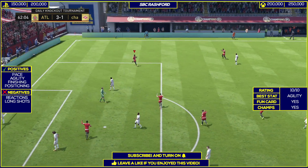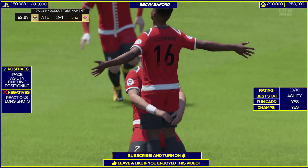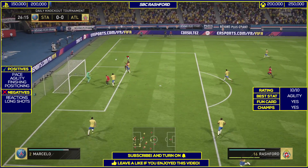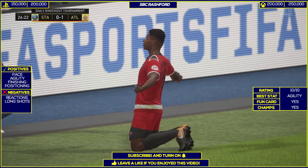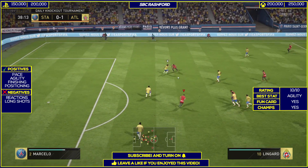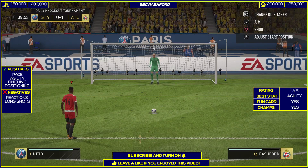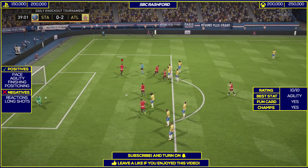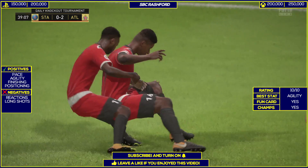His finishing is also very, very good alongside his positioning — the upgrade has been quite phenomenal. He's got that height advantage so he's able to score all sorts of goals. I was able to see a lot of difference compared to his inform: he's scoring a lot of great goals, feeling a lot better and a lot quicker. The only negatives I saw with this card were his reactions and his long shots. Long shots is something used by a lot of players in this game, and with only 72 long shots there wasn't a lot of power behind them.